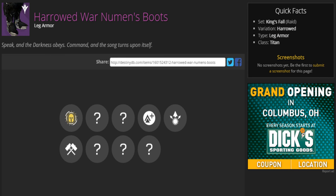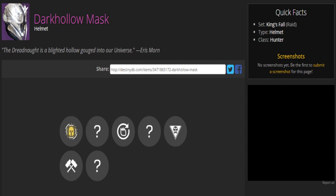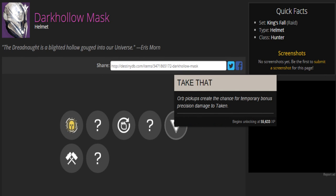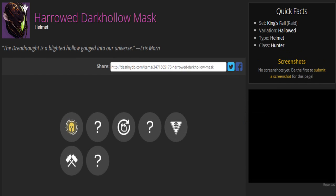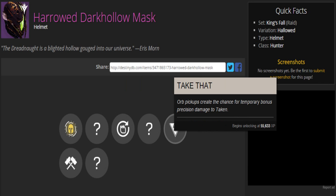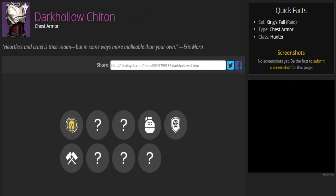Now lastly, the Hunter gear — starting with the helmet called Dark Hollow Mask. The description reads: 'The Dreadnought is a blighted hollow gouged into our universe,' said by Eris Morn. The known perks are Shine On — increased super energy gain from killing minions of the Darkness — and Take That, where Taken pickups create a chance for temporary bonus precision damage to Taken. Here is the Harrowed version, which looks absolutely awesome with that green touch.